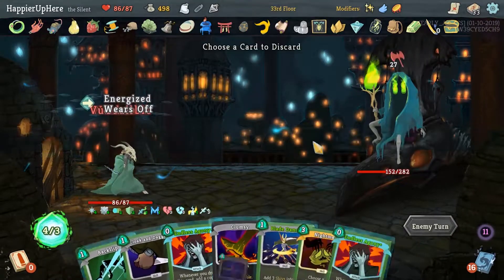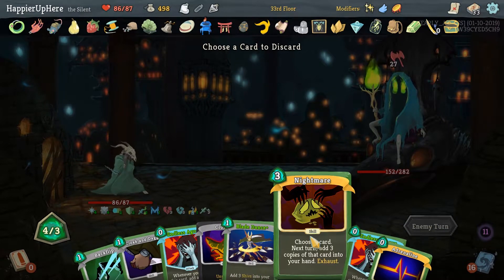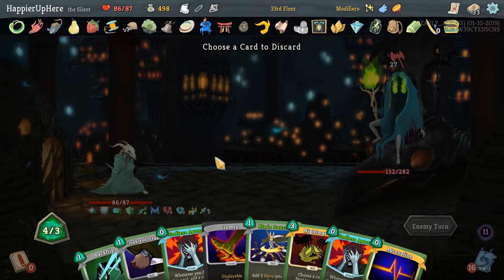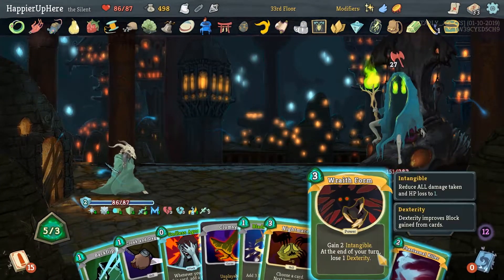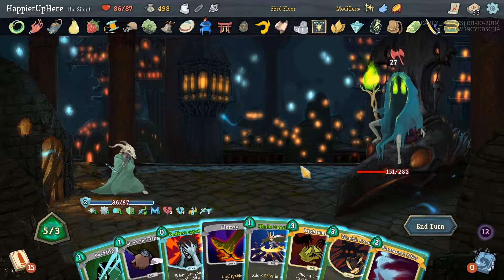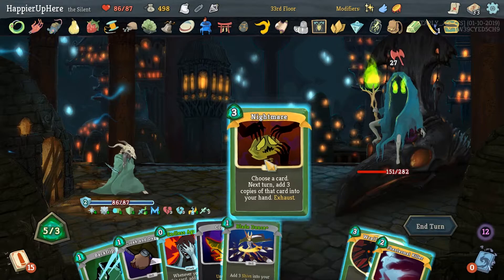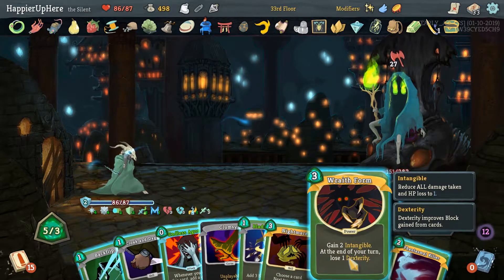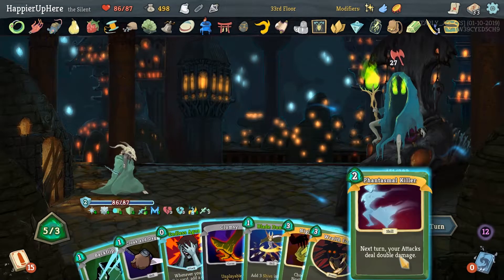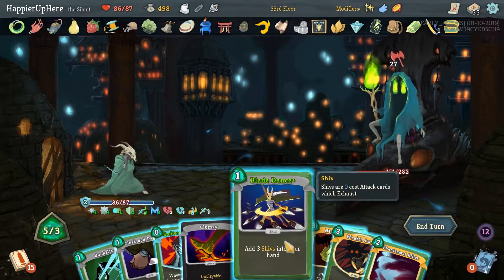So we got a lot of Dex again. 27 incoming — I'll keep the Clumsy just to get rid of it. Can we defend this turn? Do we want Nightmare? Nightmaring Endless Agony — let's get rid of one of the Endless Agonies. We are weakened this turn. Adrenaline. We could Nightmare Wraith Form — that might be an option now. Dangerous option, but it might be the only option to perfect. Yeah, I think we'll do that. So Nightmare — we won't be able to play the Wraith Form though if we Nightmare it. I can't think of a way to defend for 26, so even if we do Backflip and Cloak and Dagger, that's not going to be 26.